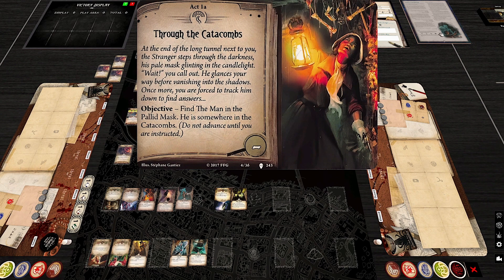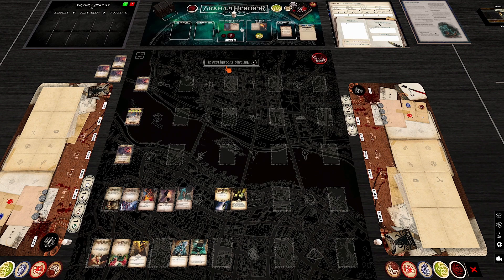The objective is to find the Man in the Pallid Mask — he's actually removed from your deck during setup, which is easy to forget. Once you find him in the Tomb of Shadows, some important things happen. The hosts decide to walk through the locations first before discussing the act.